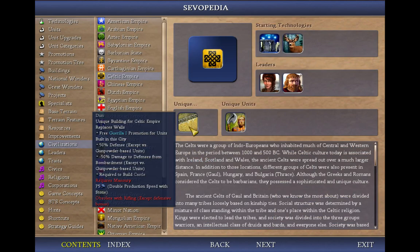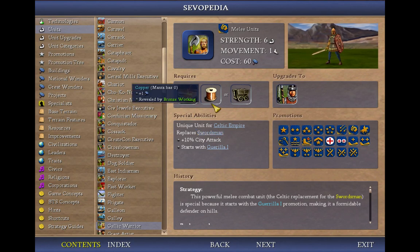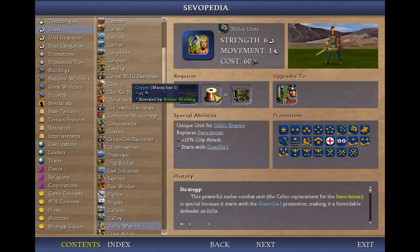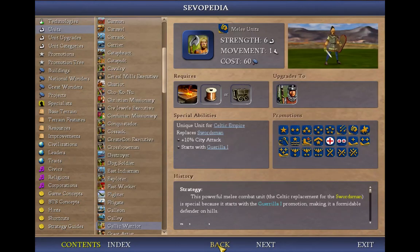Let's talk about uniques. We get the Gallic Warrior instead of the Swordsman, which is not a spectacular upgrade, really. The thing it gets is the ability to be built with copper instead of iron — normal Swordsmen can only be built with iron, but we can build them with copper if we really feel like it. The other thing they get is free Guerrilla 1, which is basically rough terrain bonuses like in Civ 5, but they only apply to hills. At Guerrilla 2, you get double movement in hills.